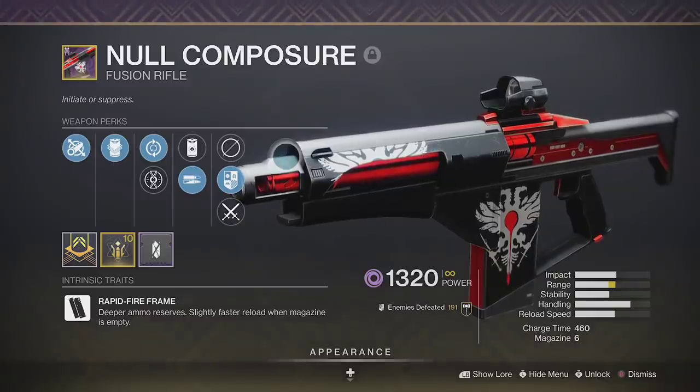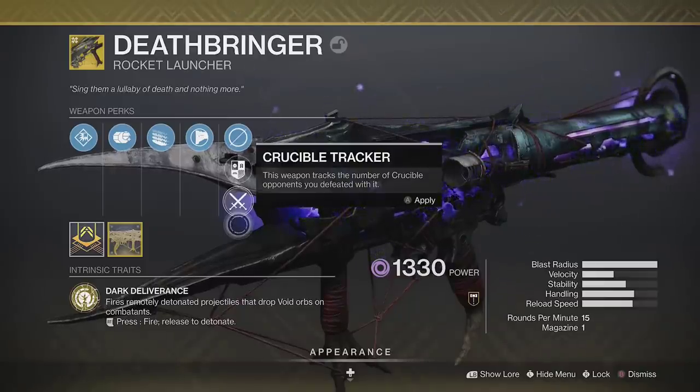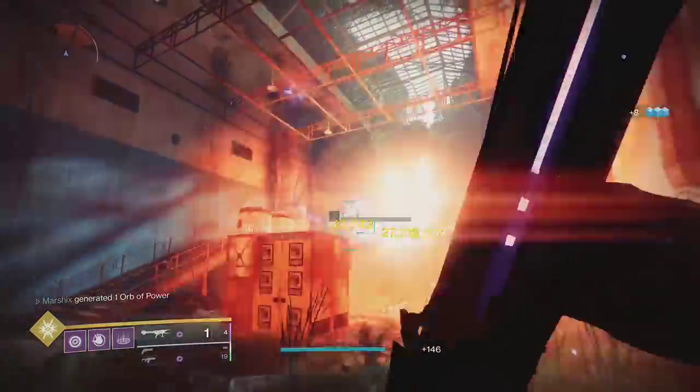For the weapons, go with Null Composure and Deathbringer to have two hard-hitting weapons that can take full advantage of Font of Might.